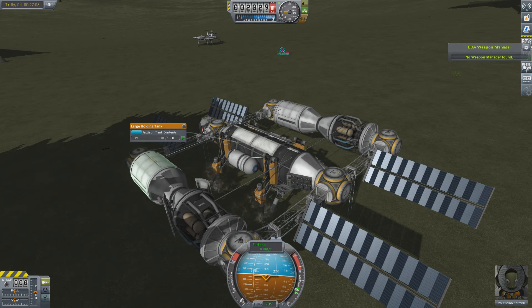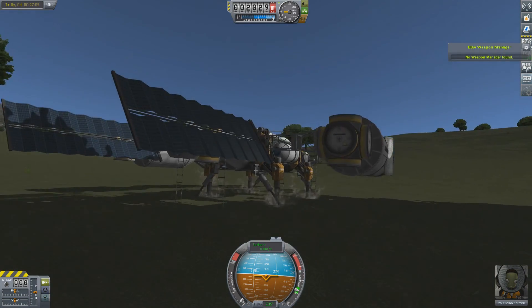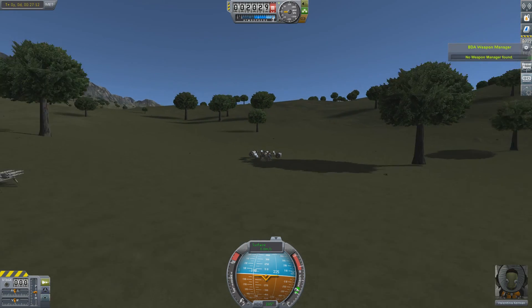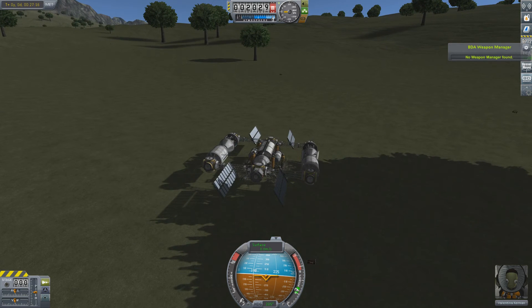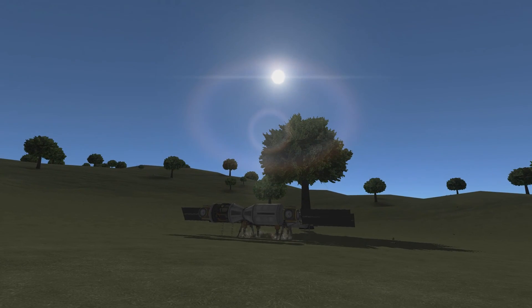That about wraps it up. We're getting a very tiny amount of ore right now, but that's because Kerbin doesn't have much in general. That's it for this first episode, and you'll get to see our beautiful outro in a moment. Until then, this has been Harpona of the North Kerbin Harpona Coalition, and we will see you in the second episode where we're hopefully not fending for our lives. Bye-bye everyone.